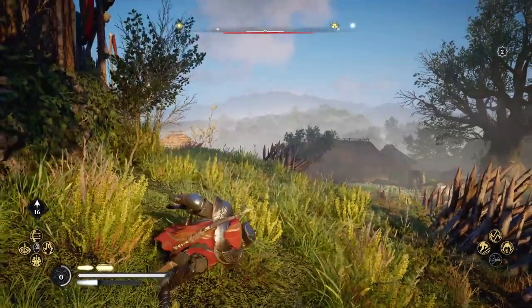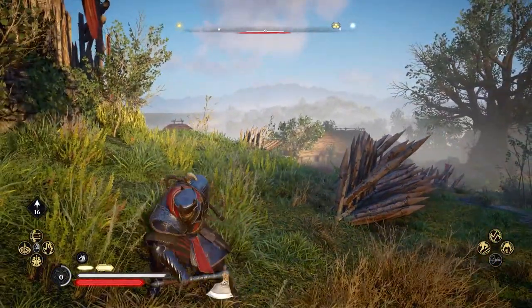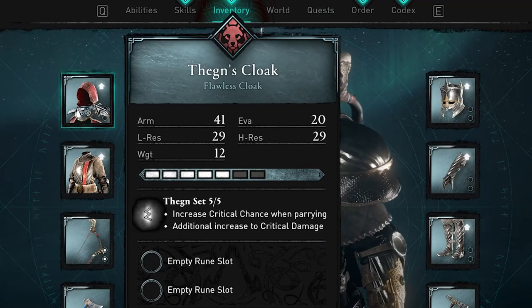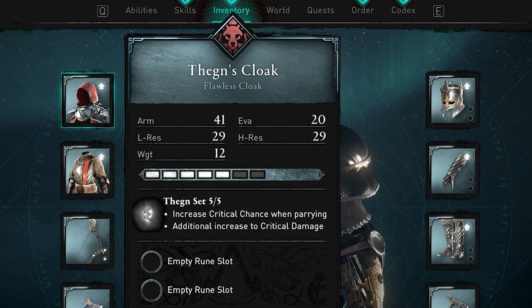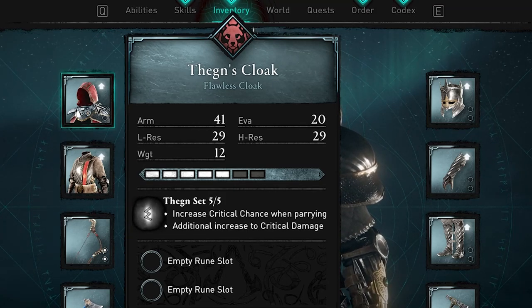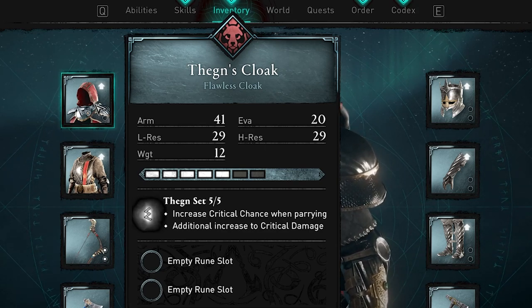Without the cloak it looks like this. The helmet is pretty skiffed too. It's actually a really cool looking set with that whole metal plate armor vibe. When you find this armor it does come in flawless quality, which is really cool. The bonuses for wearing a full five-piece set are increased critical chance when parrying, as well as an additional increase to your critical damage. That's pretty good for general melee style combat.